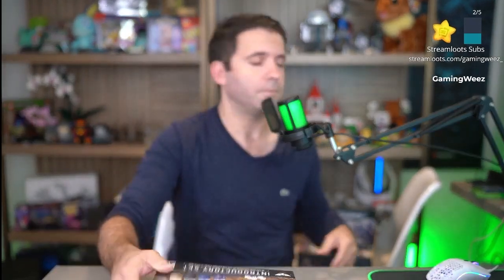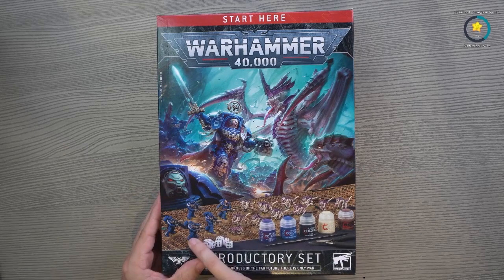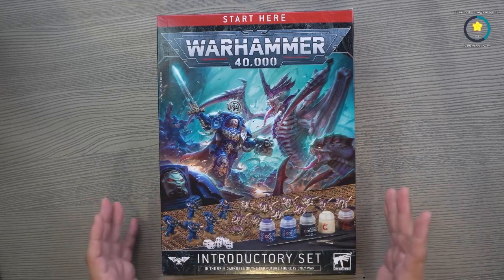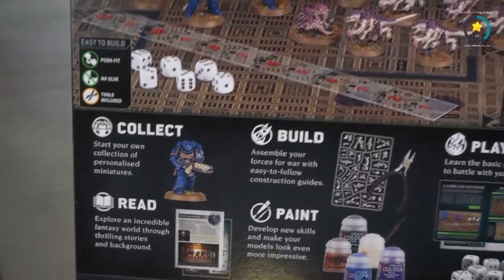Or if you just want to have two different factions for you to play and learn the game, this is what you need. You get Space Marines, you get Tyranids. Here's where you actually get all the paints, you get a brush, you get dice, and you get five Infernus Marines and Termagants for your first little battle and to start learning how to play the game itself. If you check the back, you get a little bit more information — read, paint, collect, build.